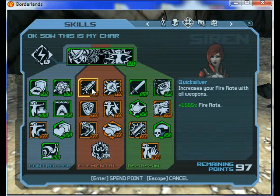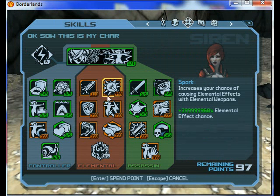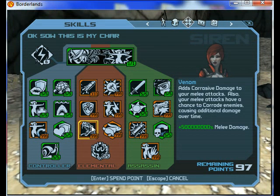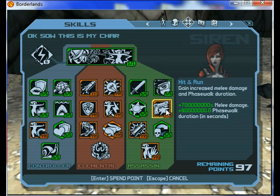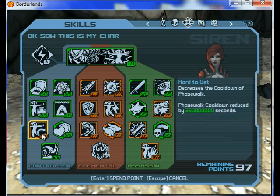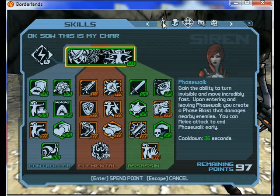This is my fire rate — I fire a lot faster. This is my elemental effect chance, shock damage, elemental resistance, melee damage, movement, bullet damage and velocity, melee damage and face-walking, and of course my cooldown. I will show you all of that later.